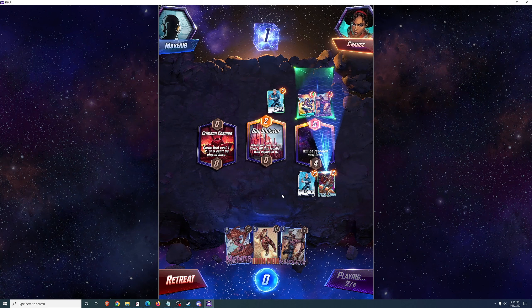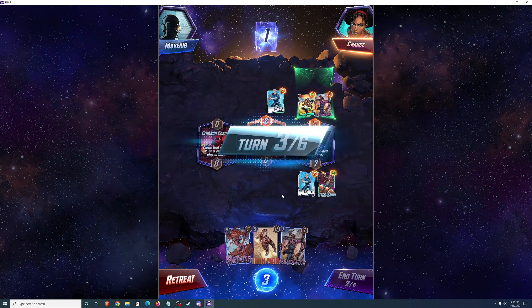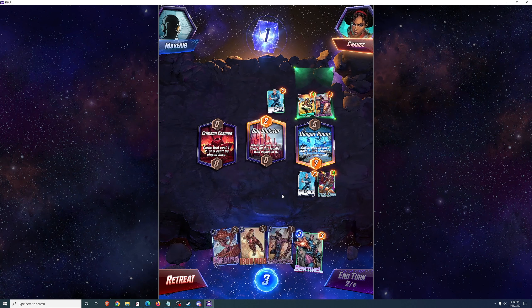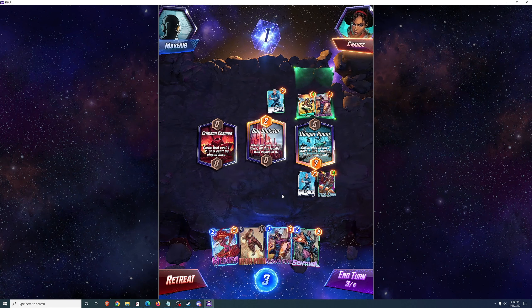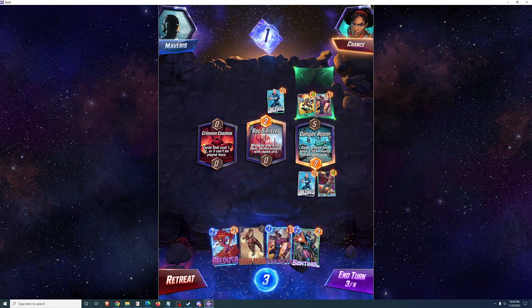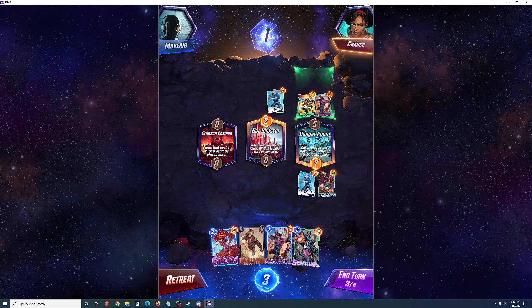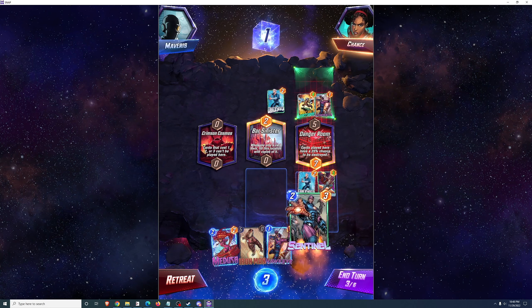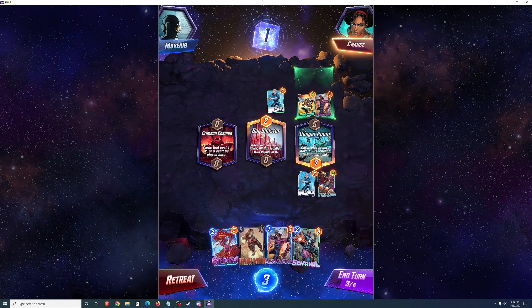So it appears we're going to be fighting at the rightmost location for the moment. Star-Lord's ability does proc — he gets plus 3 power if the opponent plays a card at the same location. Cards played here have a 25% chance to be destroyed. No real way to play around that; it's just an RNG mechanic.